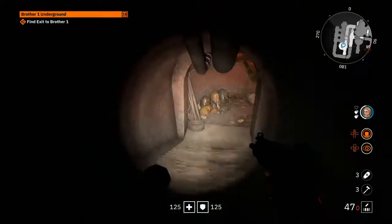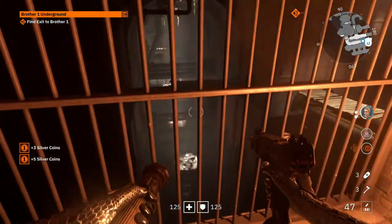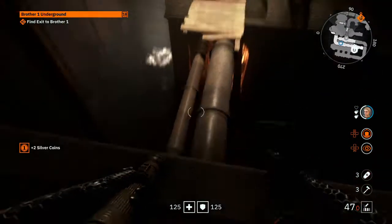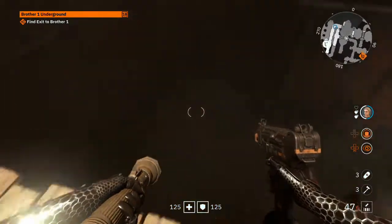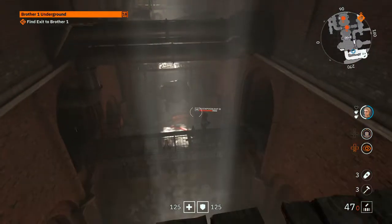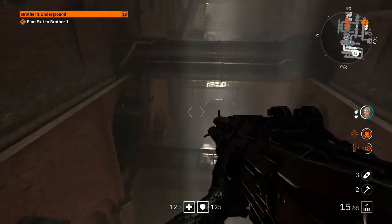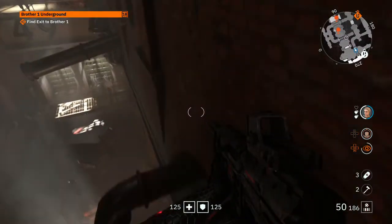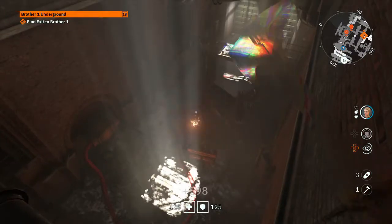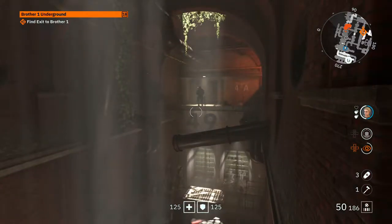I'm kind of getting bored of playing with the AI now. There are a lot of Nazis down here. Can I stay up here? Is that two on the ground? Well, one. I'm trying to do this sneakily — it's probably going to fail. That was the robot guy anyway. I can see a lot of enemy markings. Oh crap, there's a guy right there.